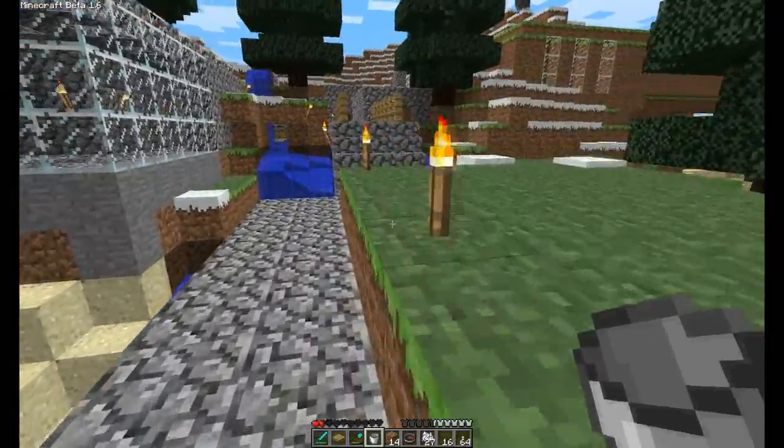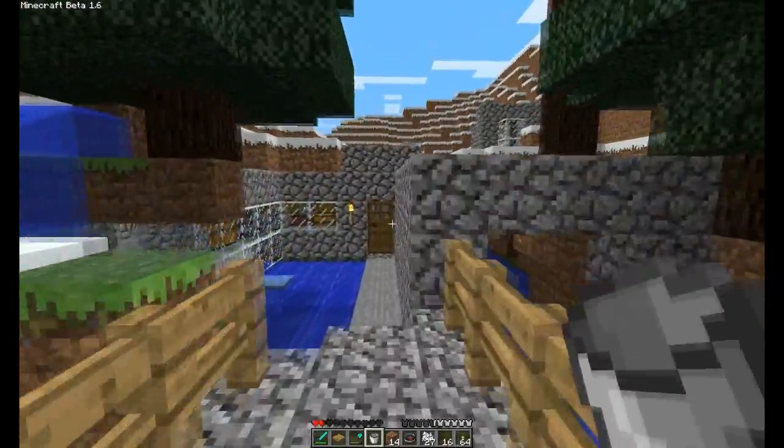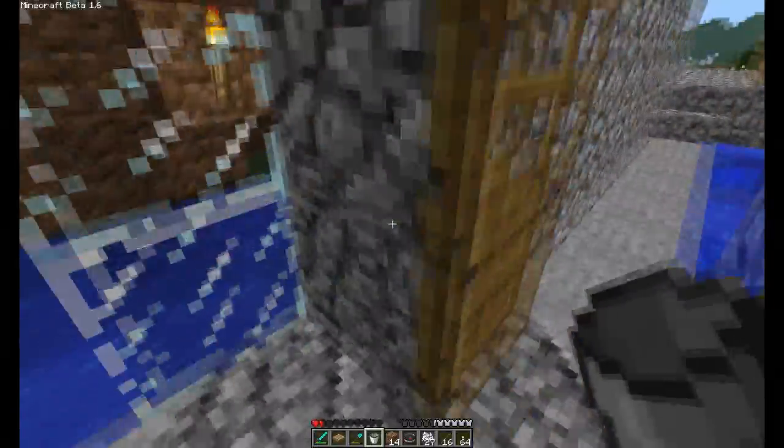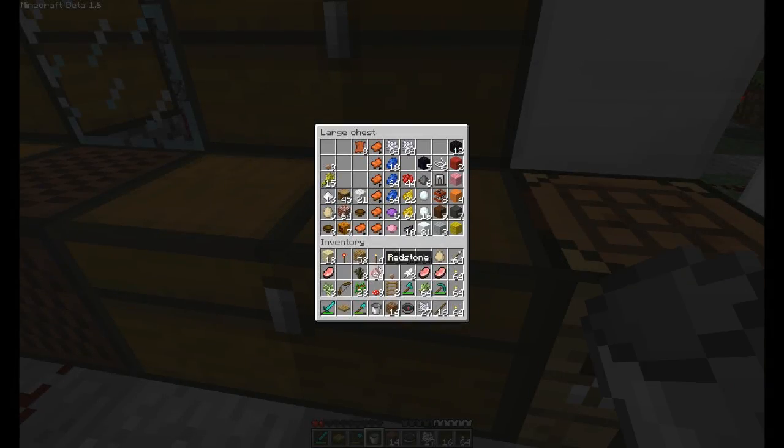So I'm just going to make a map, make a hatch, show you some grass, and show you the bug that existed for a few minutes until Notch fixed it, because he is supremely awesome and he is good.